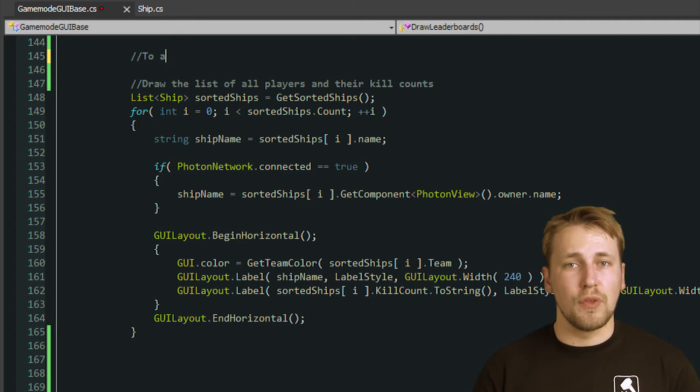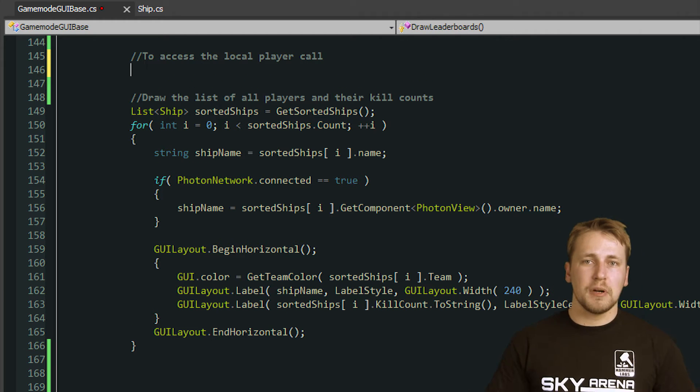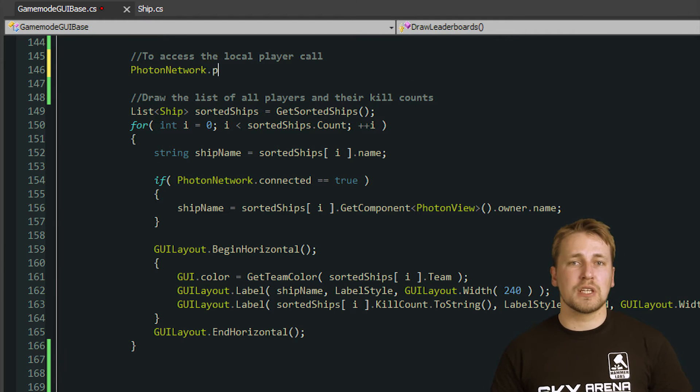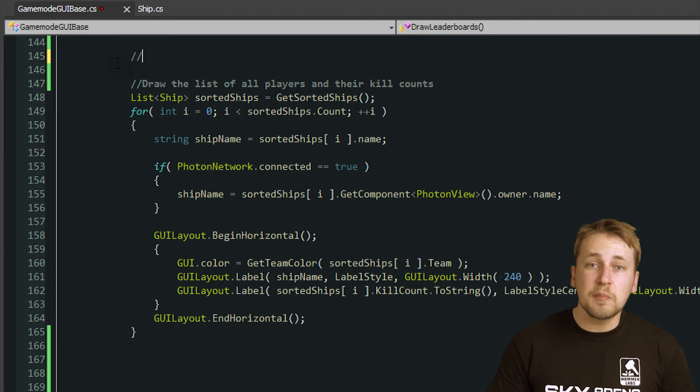To access the PhotonPlayer object of the local player, you can simply call the shortcut PhotonNetwork.Player. But you also need to find the PhotonPlayer objects from all other players to be able to get their score and, for example, display them in a list.